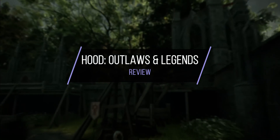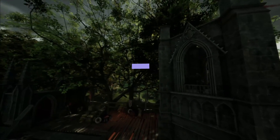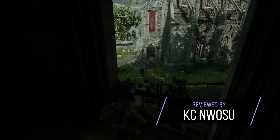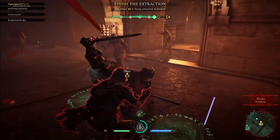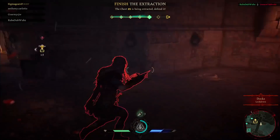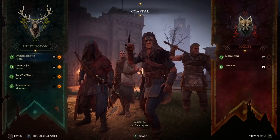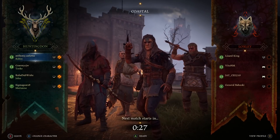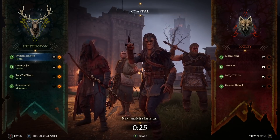Outlaws and Legends by Sumo Digital is an online, team-based third-person action game set within the mythic lore of the Robin Hood stories. The state, an overly authoritarian and taxing government body, hoards riches from the surrounding towns, pushing two factions to rise up against them and each other. This plays out in 4v4 competitive multiplayer matches on large maps set in country villages with foreboding castle keeps at their center.